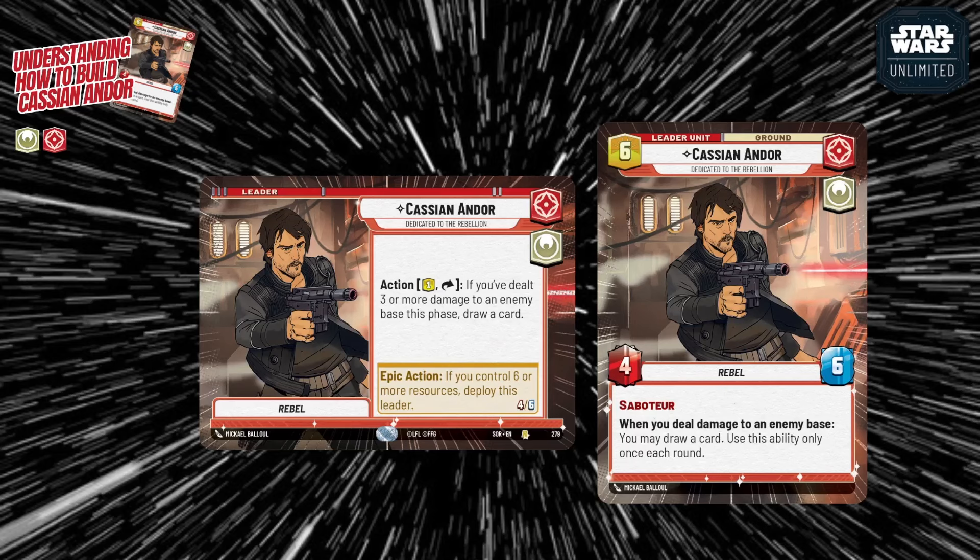Rebel is one of the main traits supported by the Heroic side, so it's a good trait for his character. He's not the earliest or latest when it comes to deploying — he deploys at 6 resources, so as early as turn five unless you ramp. He also gives you access to any Aggression Heroic cards without the aspect penalty. His stats are a decent 4/6, and having 6 or more health gets him out of range of Takedown.